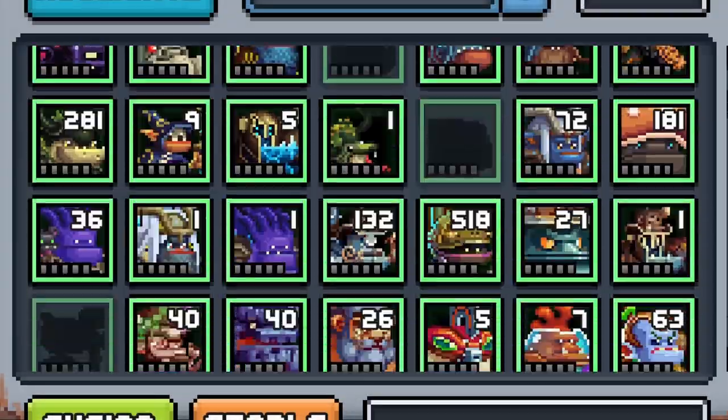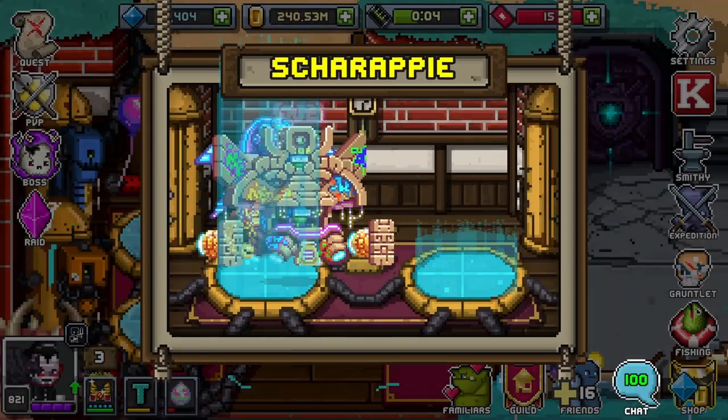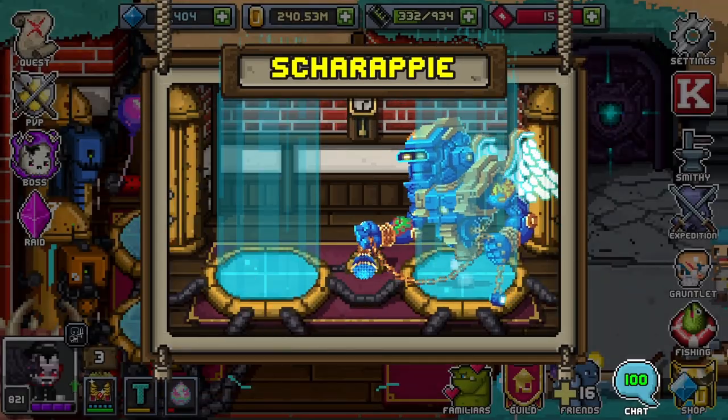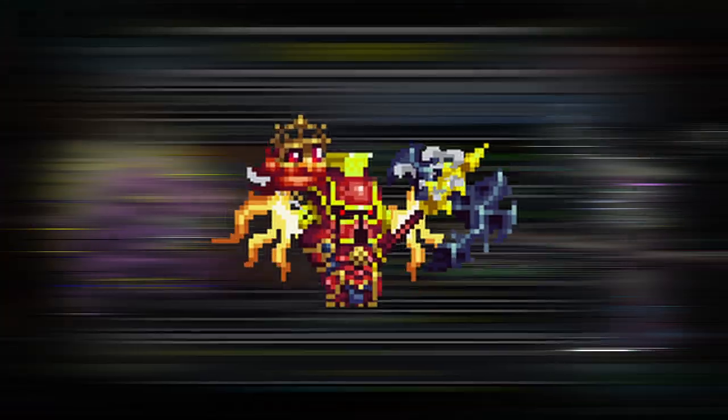The point is there are tons of weapons and armor sets to choose from, and an insane amount of familiars that can join you on your journey as well. You can also combine the familiars you get into fusions, making them stronger and more viable in battle against mobs, bosses, and other players.